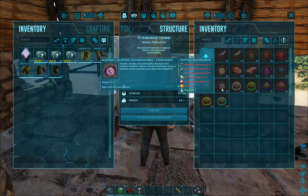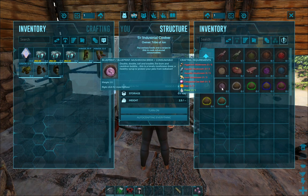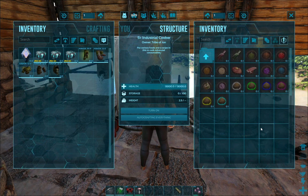These two — the Cactus Broth and the Mushroom Brew — you cannot craft on the island. Cactus Broth is Scorched Earth, and Mushroom Brew is Aberration. The Cactus Broth is actually really helpful for certain boss fights and for caves as well, and the Mushroom Brew is really helpful whenever you're in the Radiation Zone. But we are nowhere near doing that in our current series.